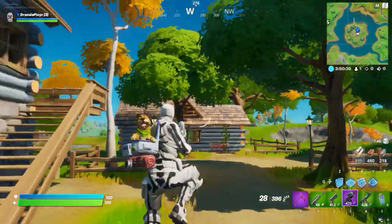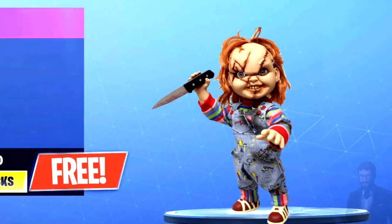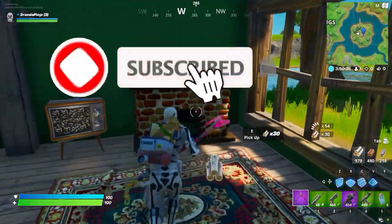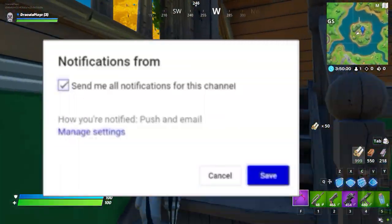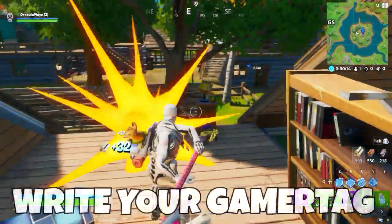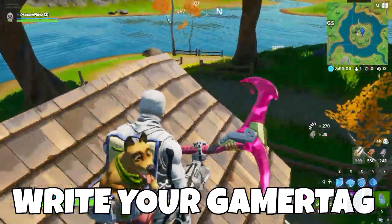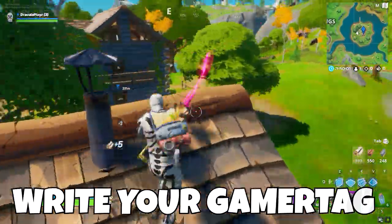The second way to get Chucky is this: every single day we give three of our subscribers on the channel a gift, and this time we are giving the new Chucky skin to three subscribers. Subscribe with the bell on and notifications on, smash the like button, and write your gamertag — your Epic name when you play Fortnite — along with the platform you play on: PC, console, or mobile. We will send you a friend request and the skin if you win.